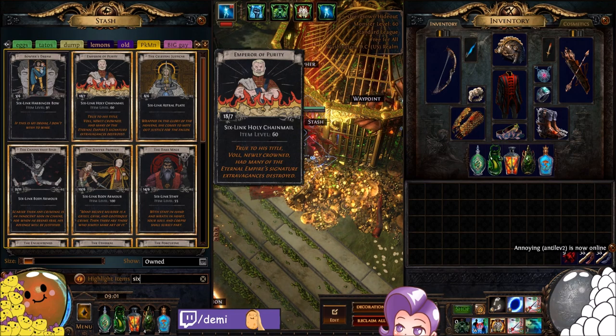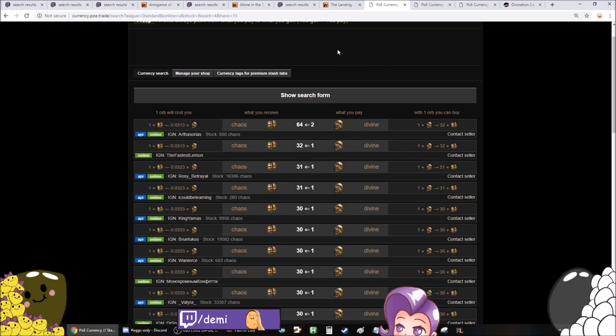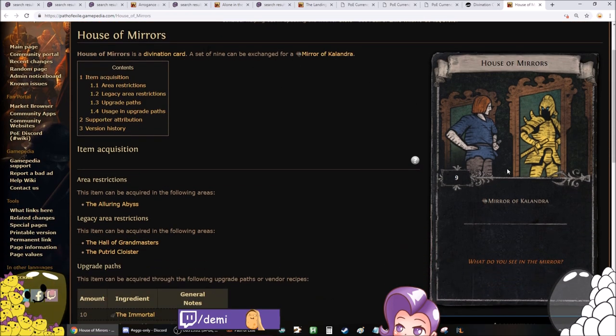Annulment Orbs are a little bit harder to farm — I believe there is a Div card for them but they're pretty difficult. After that, there's a bunch of new Div cards added this league that are worth quite a bit in Standard. If you go to poe.ninja, select Standard and select Div cards, it has all of them listed by current price and average price index. You can use this to decide which map on your atlas to farm, and click the wiki link to see where it drops. House of Mirrors is a Mirror of Kalandra card — incredibly rare, probably not worth farming.